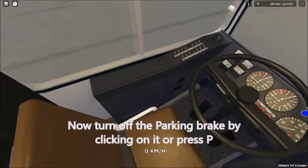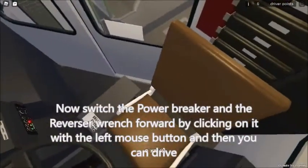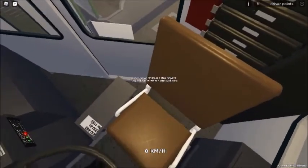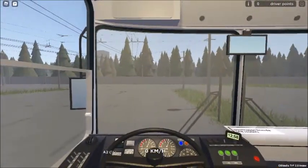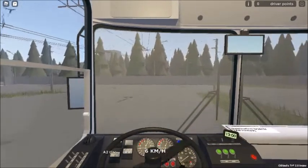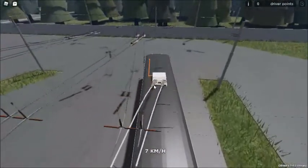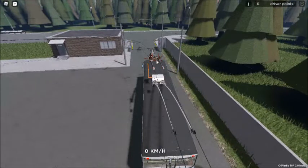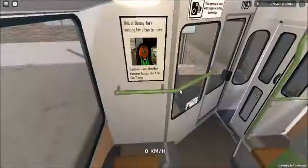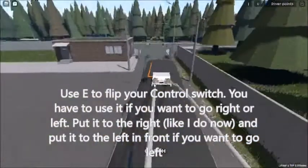Now turn off the parking brake by pressing B. Switch the power brake and set the reverser to forward by clicking on it with the left mouse button, and then you can drive. Use the control switch to go right or left — put it to the right as I do now, and put it to the left if you want to go left.